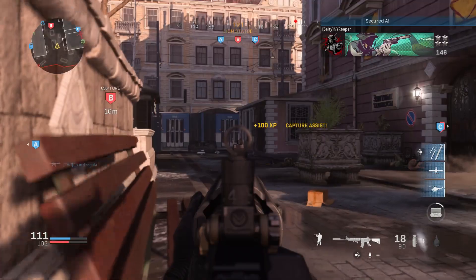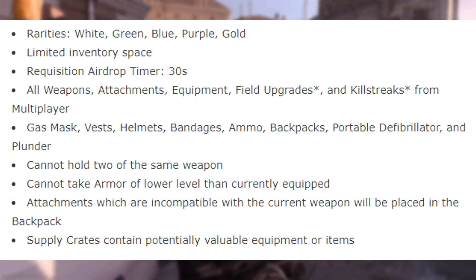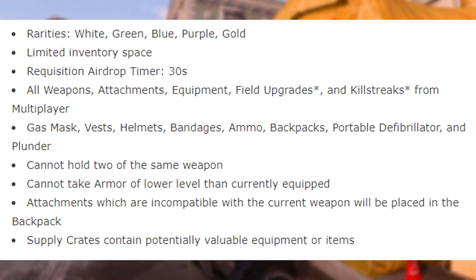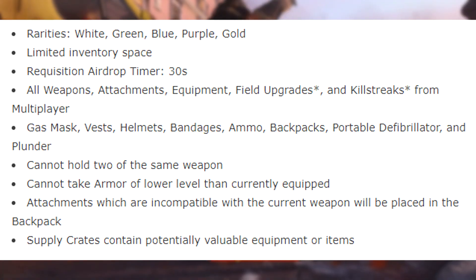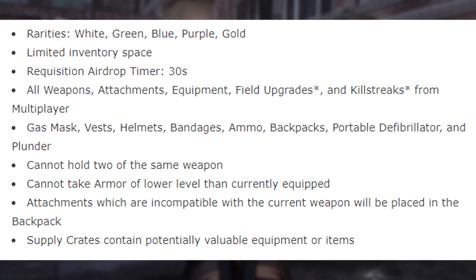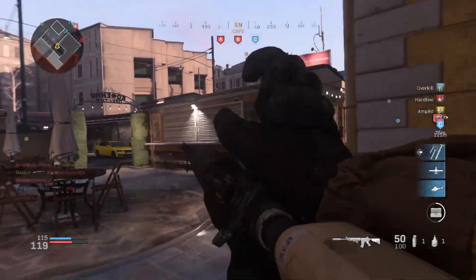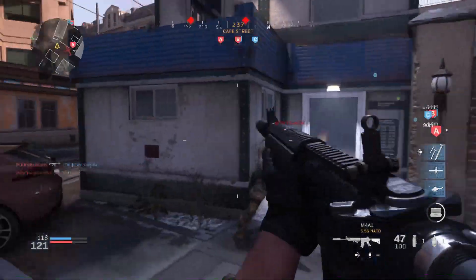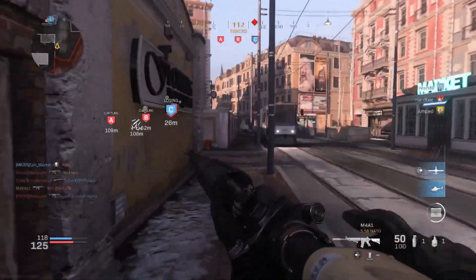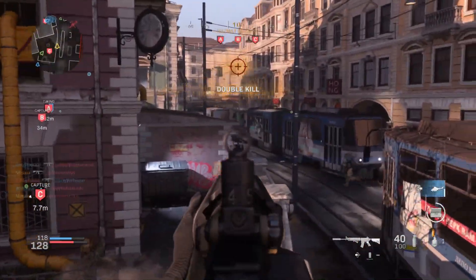Weapon rarities are White, Green, Blue, Purple, and Gold. We have limited inventory space and a requisition airdrop timer of 30 seconds. All weapons, attachments, equipment, fields, upgrades, and killstreaks from multiplayer are present. Items include gas mask, vests, helmets, bandages, ammo, backpacks, portable defibrillator, and plunder. You cannot hold two of the same weapon or take armor of lower level than currently equipped. Attachments incompatible with the current weapon will be placed in the backpack. Supply crates contain potentially viable equipment. This gives a strong PUBG and H1Z1 vibe, taking cool features from past Battle Royale games.